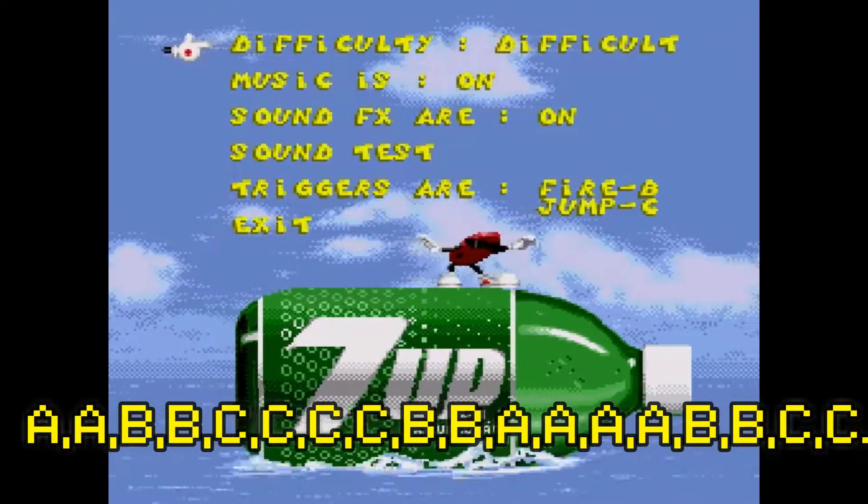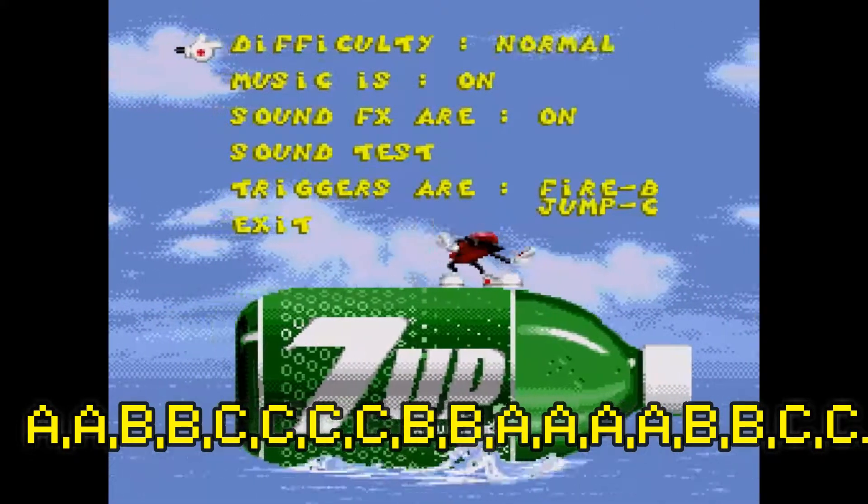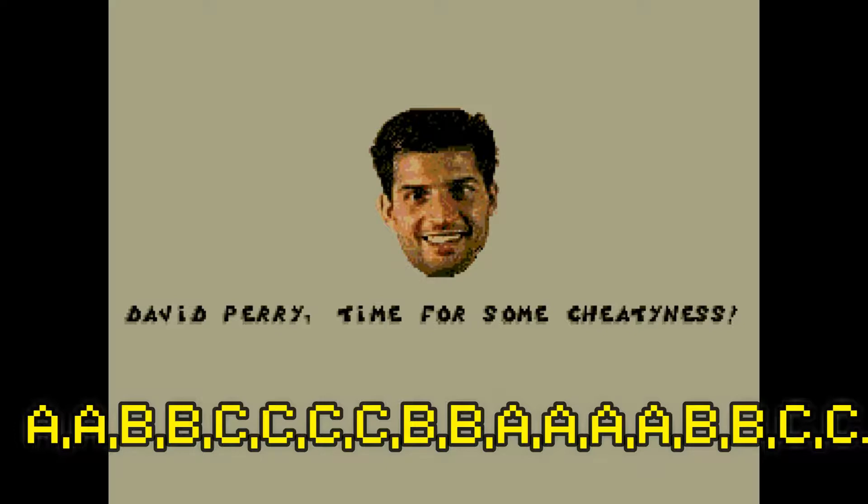2 A's, 2 B's, 4 C's, 2 B's, 4 A's, 2 B's and 2 C's — and you'll get a hidden message.